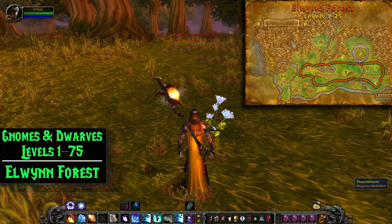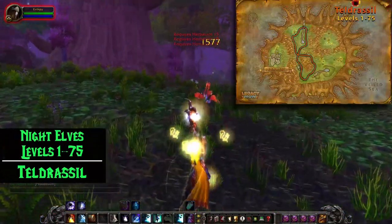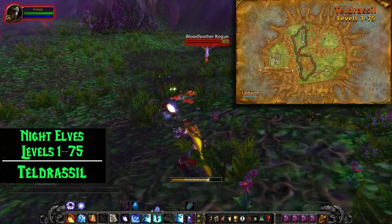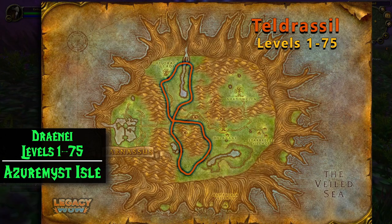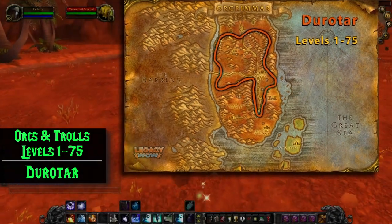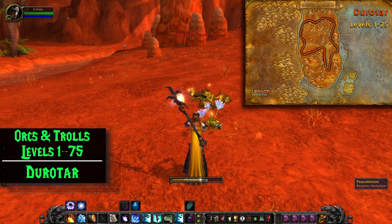Gnomes and Dwarves should just hop on the tram to Stormwind and head over to Elwynn Forest because it's just that good. Night Elves can stay in Teldrassil because it's also pretty good and a lot closer to where they start. The path for Teldrassil makes a figure eight. Draenei can either begin herbalism in their own area or head over to Teldrassil. On the Horde side, it's best to begin in Durotar. Durotar is one of the fastest zones for leveling herbalism — even though it looks like a rocky wasteland, it has a ton of herb spawns. I would recommend starting herbalism here even if I weren't an Orc or a Troll.